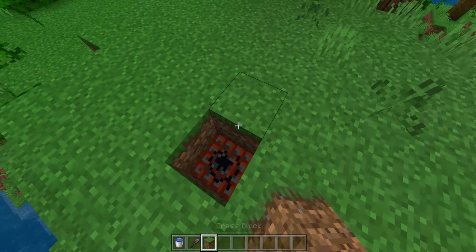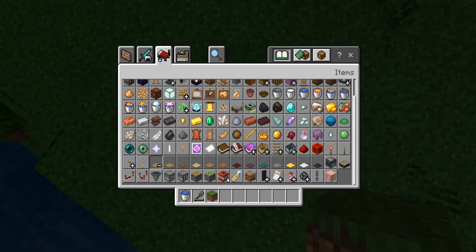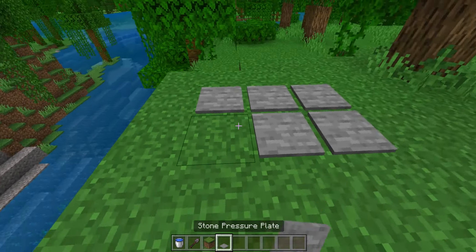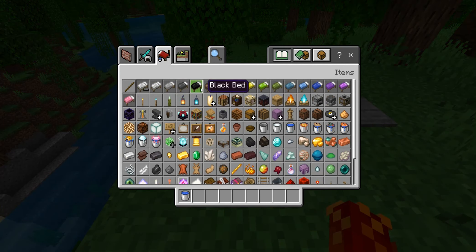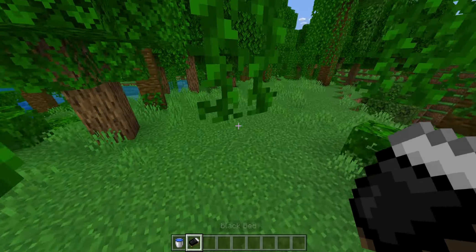Find some TNT from a desert temple, mark the middle spot, and then put stone pressure plates. This is going to demonstrate the person who knows what to do - let me just set my spawn point over here.